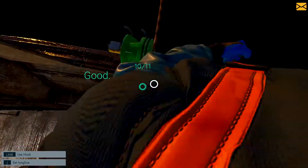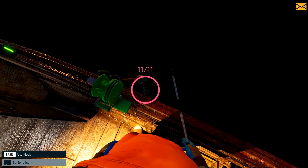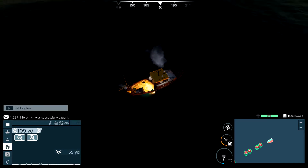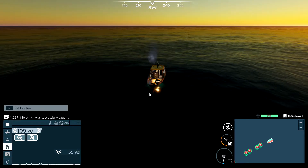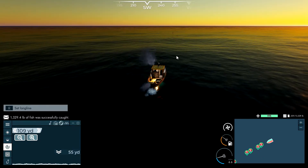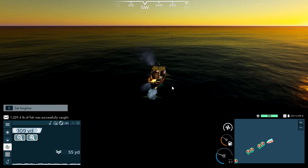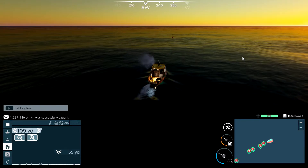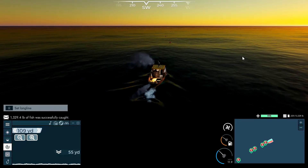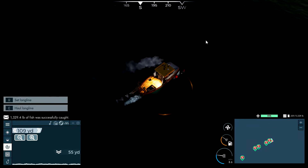1,400 pounds — not terrible. Now I wonder if I can wait long enough for these to turn blue, which is the best time to get them. The way it goes when you first release them: red, followed by yellow, then green like they are now, then blue for about three or so in-game hours, then back to green, yellowish orange, then red.